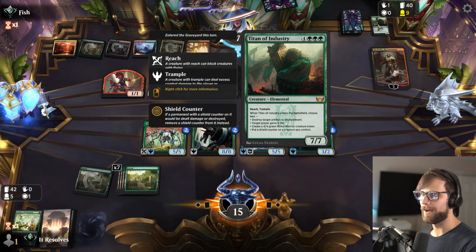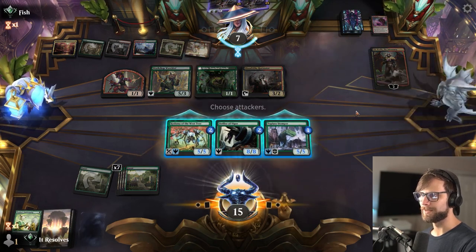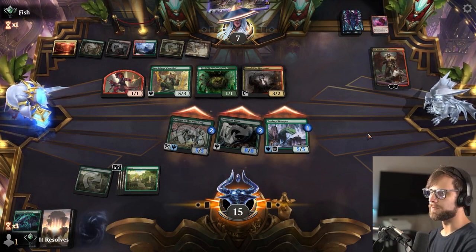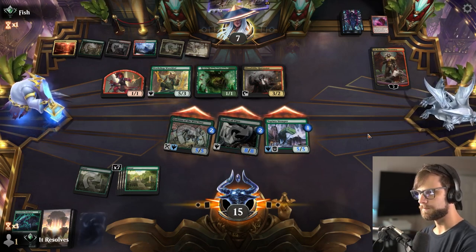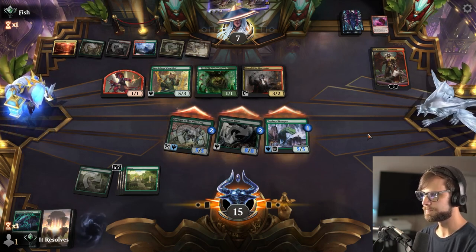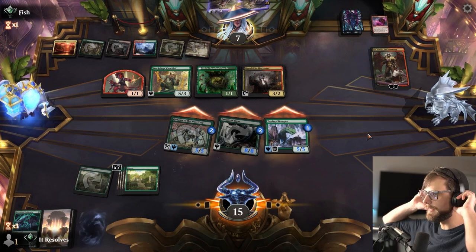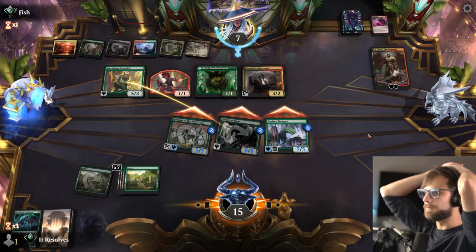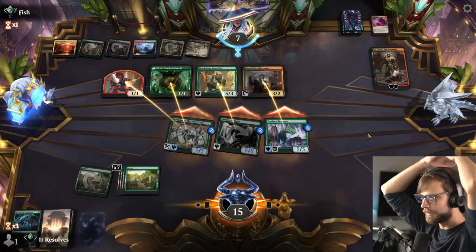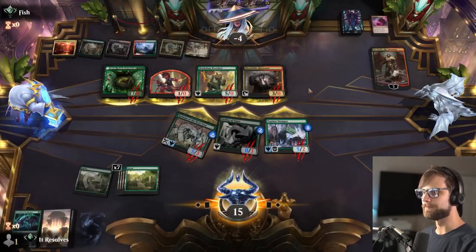They discarded a Titan — that's a bold call, but it definitely makes the most sense. I think we just attack all. Even if they do kill most things, I think it's fine. They can block seven points of damage, but there's plenty more than that to go around here, and so I think that's enough to win the game. You have to keep in mind, these all had Trample — so that's game!